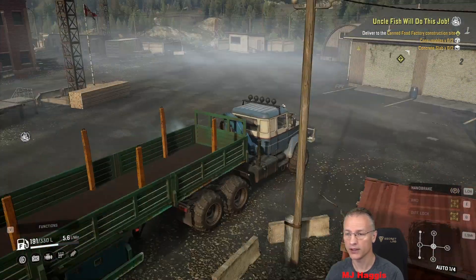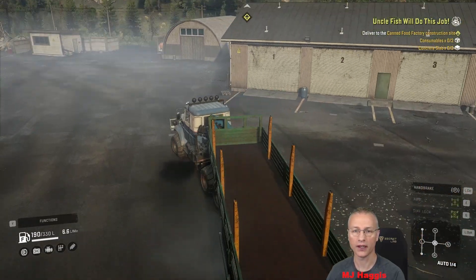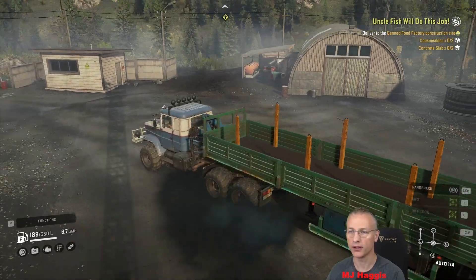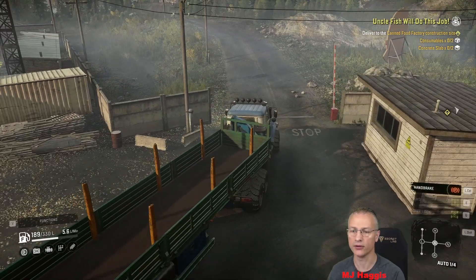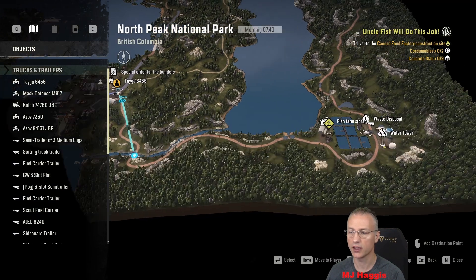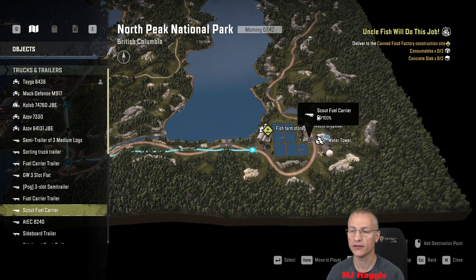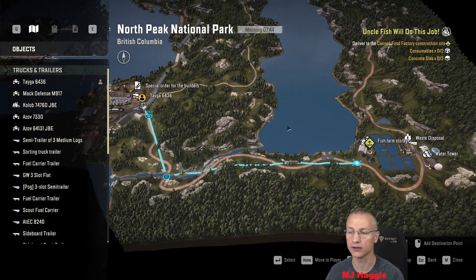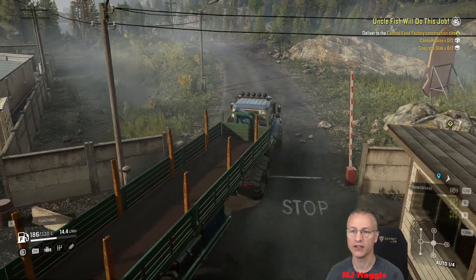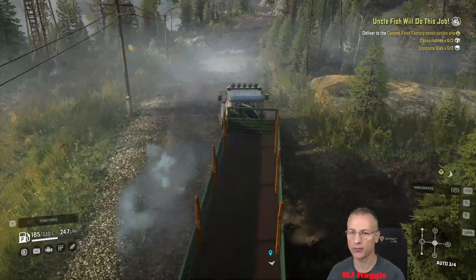We've not been up this route yet so this is going to be interesting. I hope the road's fairly passable. I haven't even set any waypoints — I should probably do that. We're heading out that way, cross this bridge and then into there. I was concerned about fuel but I did know we have a scout fuel carrier sitting there, so there's 900 litres, which is quite handy. I'm almost tempted to attach a winch to that and pull it down to the warehouse back there and just leave it — it's probably more suited down there.